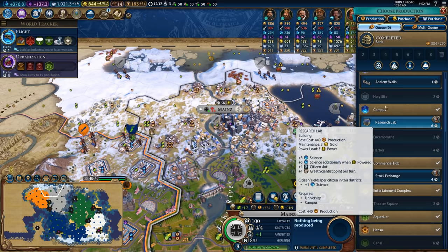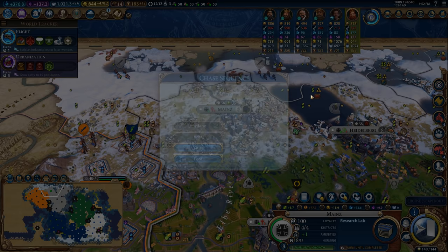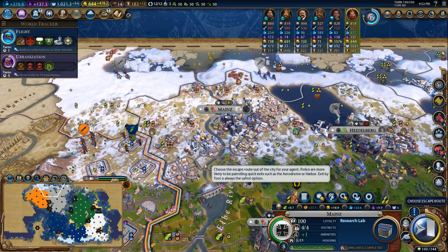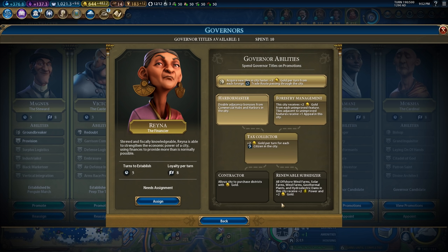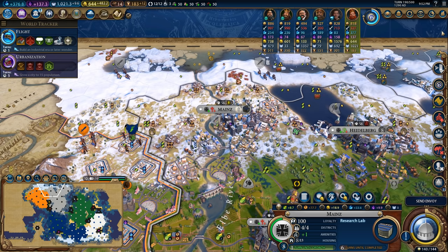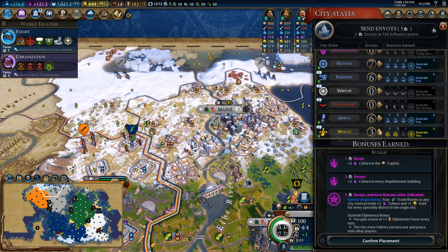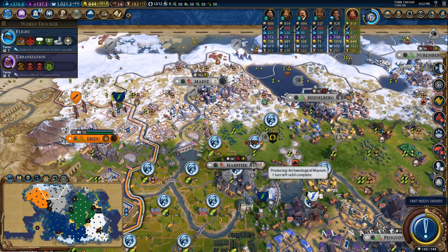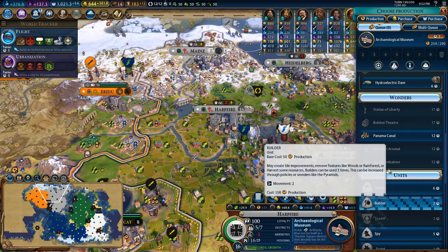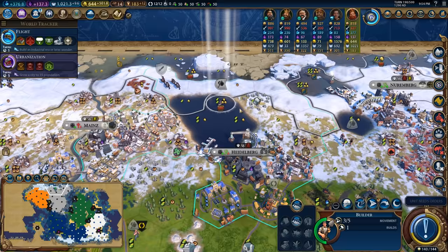In Mainz, we finished the bank. Let's go ahead and prioritize getting the research labs online. One of my spies was caught - I'm going to try and escape on foot. He failed to steal the gold, but he did escape and evade being captured. We're promoting Reyna up to Contractor - one more promotion will do it. We have three envoys to spend and I know where to spend them - I'm going to spend them in Muscat, which will give me a significant boost to the amount of gold I'm getting. Let's harvest in here to finish that archaeological museum a little bit faster. I'm going to need a builder in here, so let's prioritize grabbing myself a builder after this archaeological museum, and then I'll get to work on the research lab.